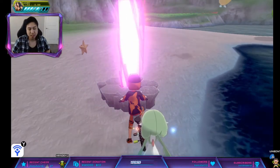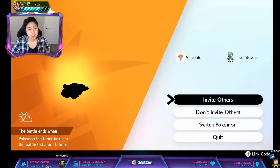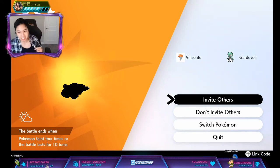I believe it spawns at 50% for a 4-star and 20% for a 5-star. Make sure you're offline if you aren't. This is a purple beam — it's pretty much guaranteed Hidden Ability.